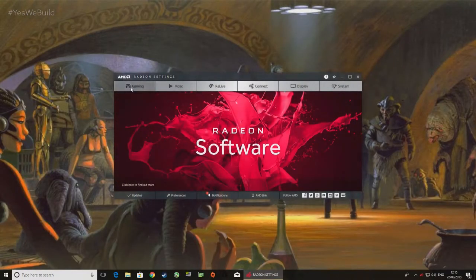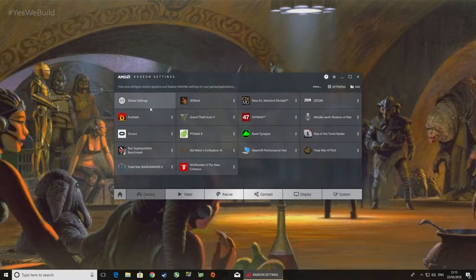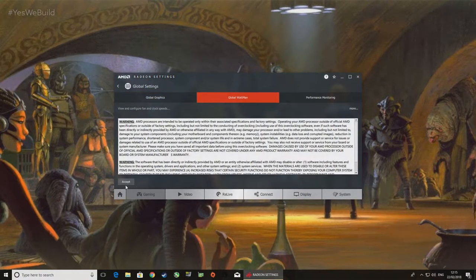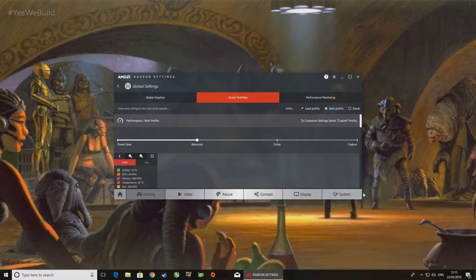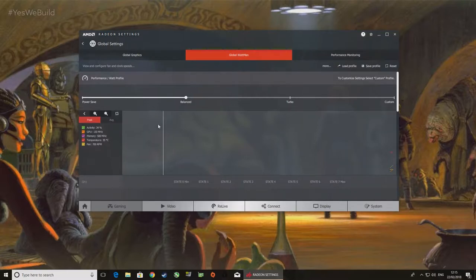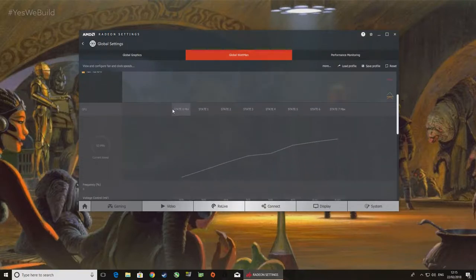If you are running one of AMD's 400 series, 500 series, or RX Vega series cards, you could also use the Warpman software AMD have included in their driver package. For the most part, the instructions within this video will apply to this software also, although the way you go about implementing these changes may differ slightly.